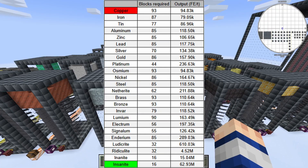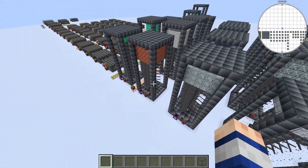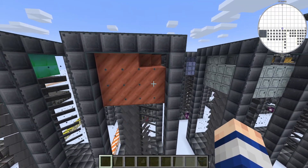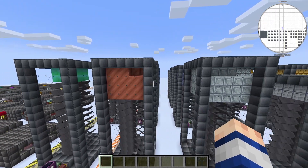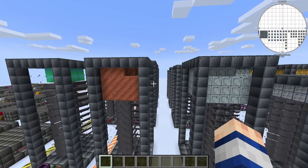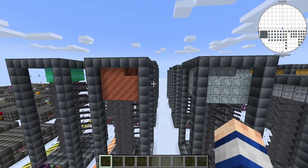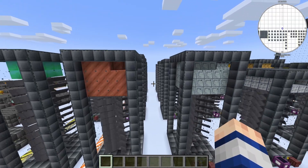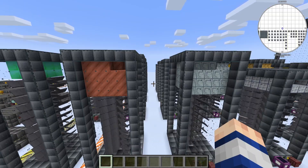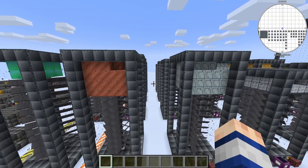The only other really important thing to note is that copper is again the worst — just like in the reactor — because if it rusts, the turbine will completely shut down and you'll have to dig inside to find which block rusted. You also cannot use waxed copper blocks because they don't work as an inductor. ModMaker, if you're watching this, I highly recommend making waxed copper usable, or at least making weathered or oxidized copper work at a lower efficiency.